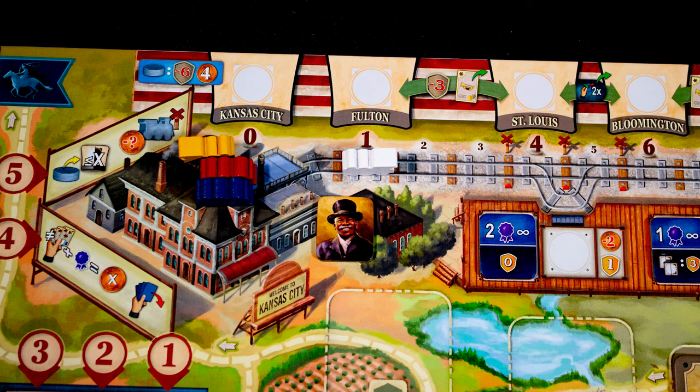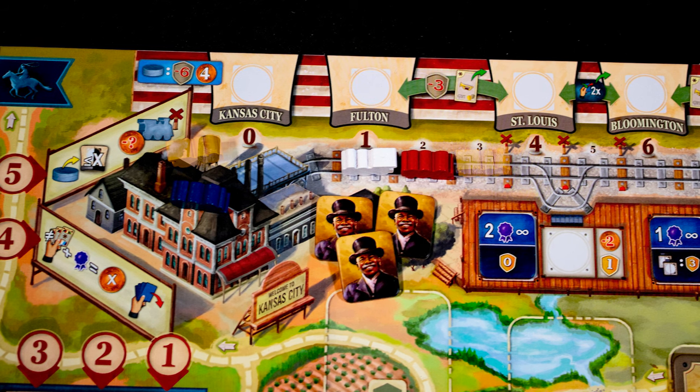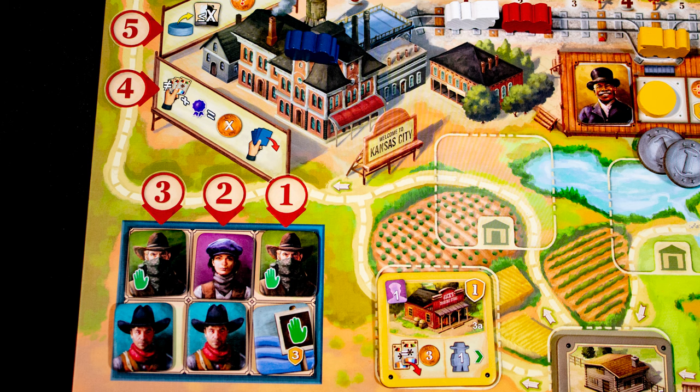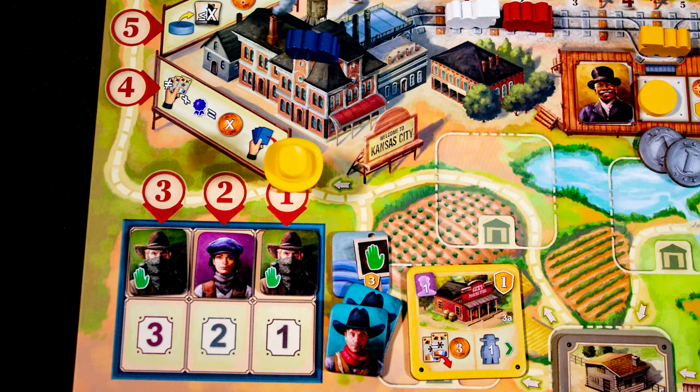White has one conductor and moves one space. Red also has one but leapfrogs white. Yellow has three so can move further, spending money to place a delivery marker and removing a worker to claim the bonus tile. When you arrive in Kansas City, pick one of each column of tile to place, then show your hand of cows.